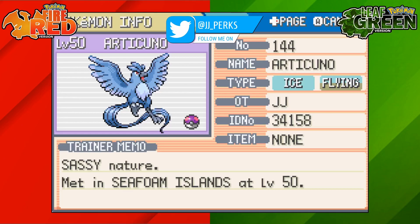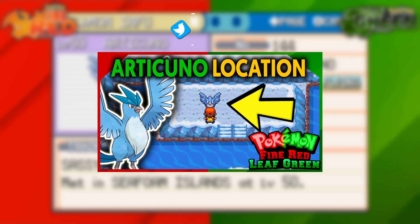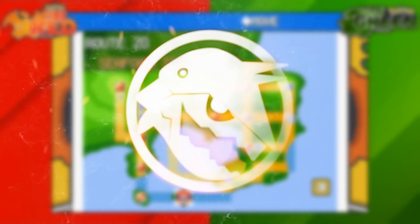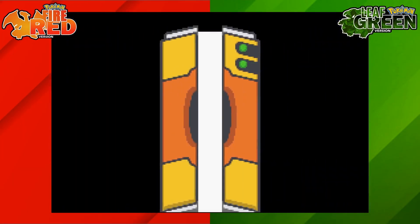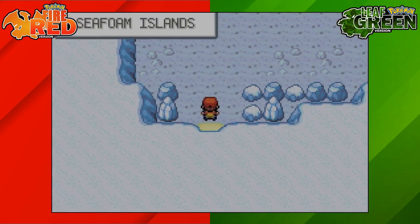How's it going everyone, my name is JJ and in this Pokemon guide I'm going to be showing you how to get Articuno on Pokemon FireRed and LeafGreen. Articuno can be found at the Seafoam Islands. I'd recommend bringing some repels with you when you do this. You'll also need a Pokemon that knows Strength.